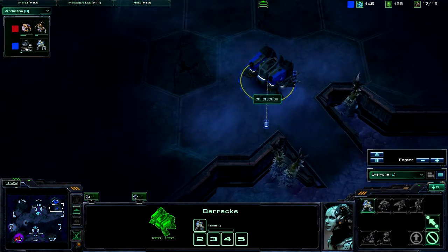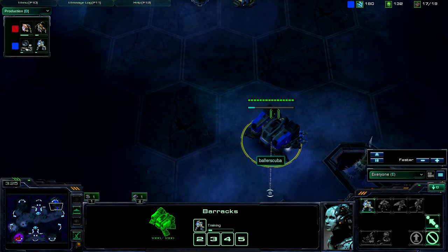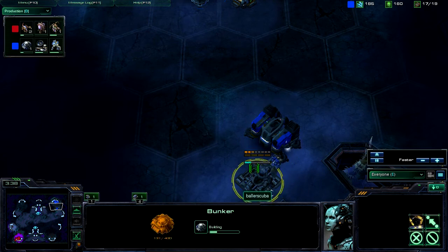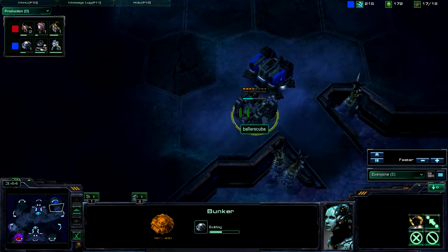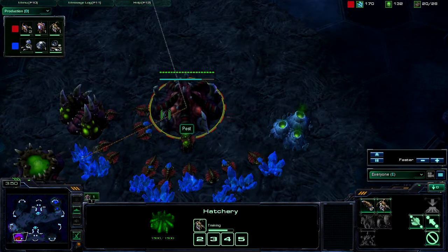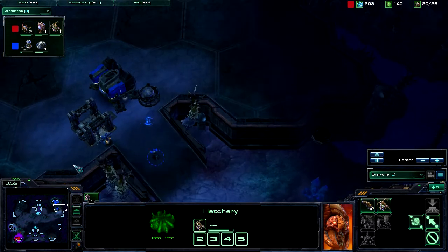Orbital command is on the way. Barracks is up and running. And instantly, I'm just not used to this build, so I have a lot more minerals and gas than I'm used to having at this point in my build. A bunker is on the way to finish off the block off here, just in case he comes in with massive amounts of zerglings.